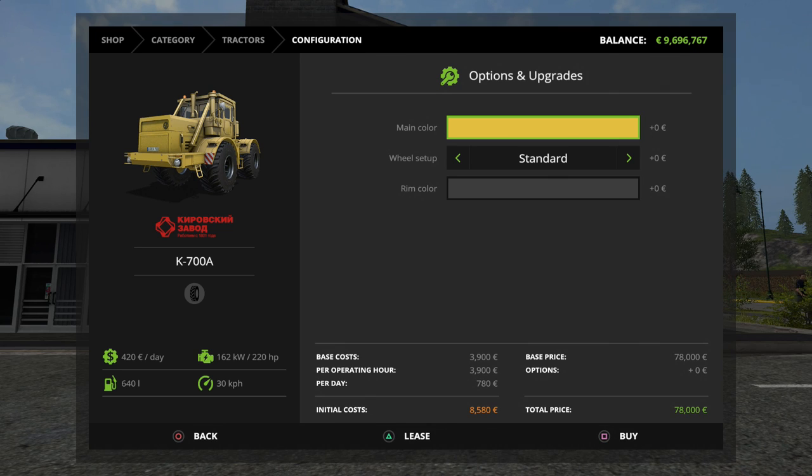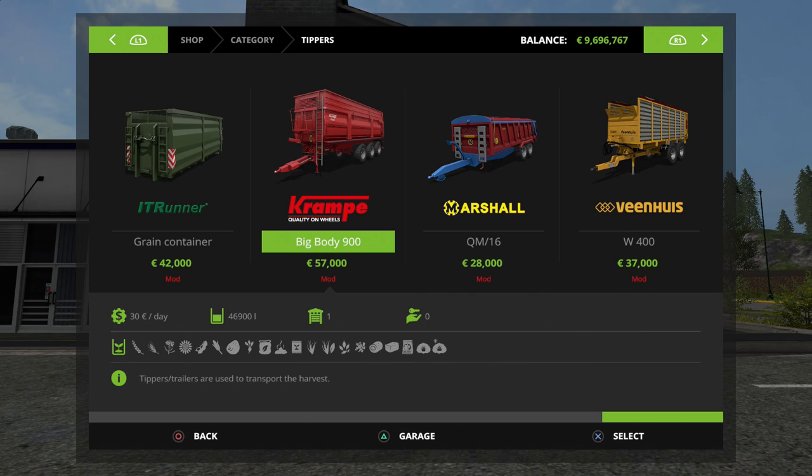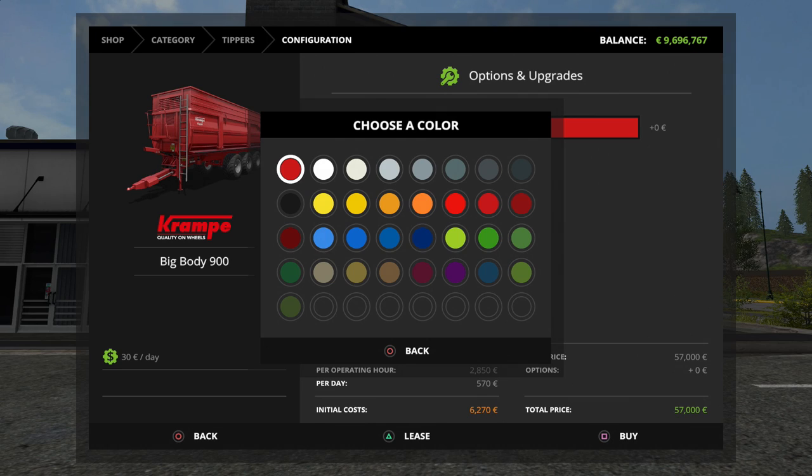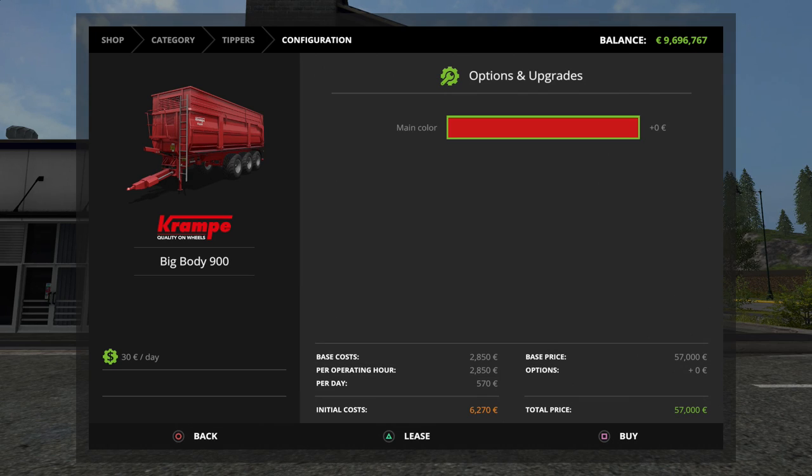The next thing on our list is the Krampe Big Boy 900, a tipping trailer. It holds a total of 46,900 liters and has a maintenance cost of $30 a day. It can carry everything, and you've got the choice of choosing your color. The total purchase price is $57,000. It has an initial leasing cost of $6,270, a per-day cost of $570, and an operating cost per hour of $2,850.